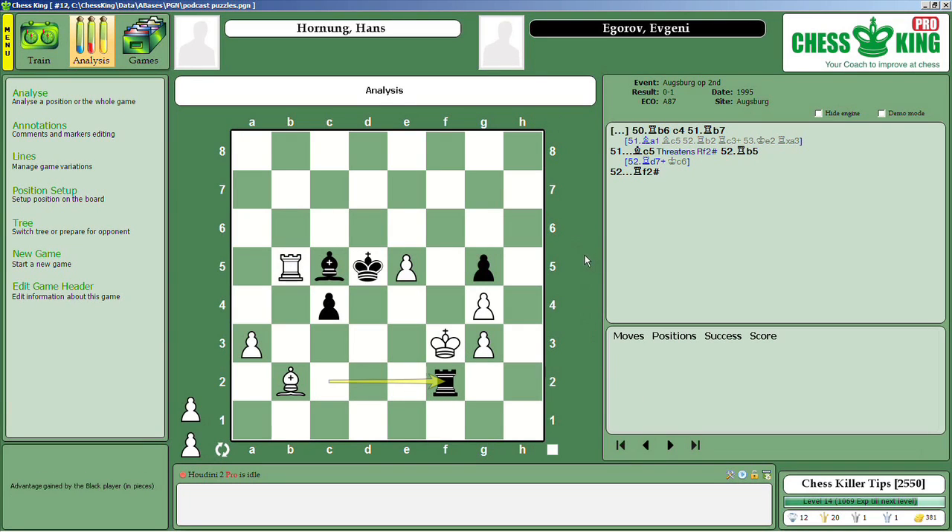There are threats and executions, but you have to set those threats up. Sometimes very subtle moves — like this pawn move — set up the threat which then wins the game. It's as simple as that. Come back again soon for another Chess Killer Tip, brought to you by Chess King Chess Software.